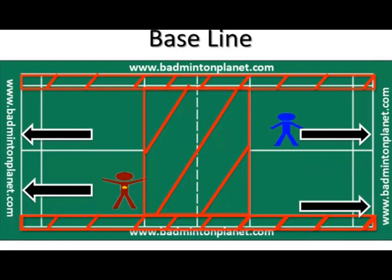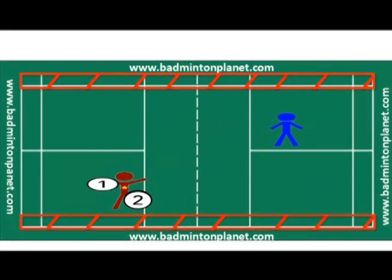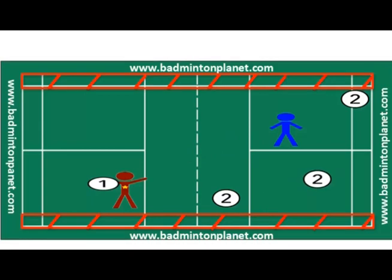However, after the first hit — on the second hit or other following hits — the shuttlecock can land anywhere on the court, as long as it doesn't land beyond the single side line and baseline. As you can see in the video, after the first hit, the red shaded region for the short service line disappears, and you are allowed to hit the shuttlecock to that region for the rest of the rally.